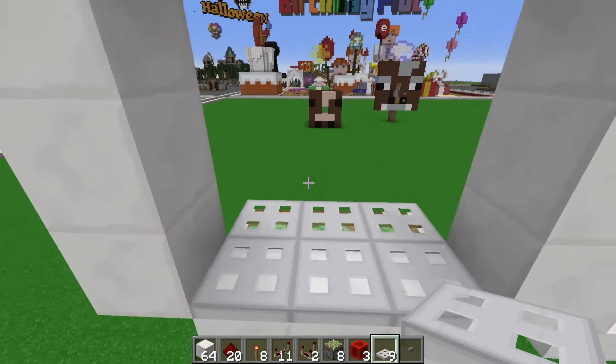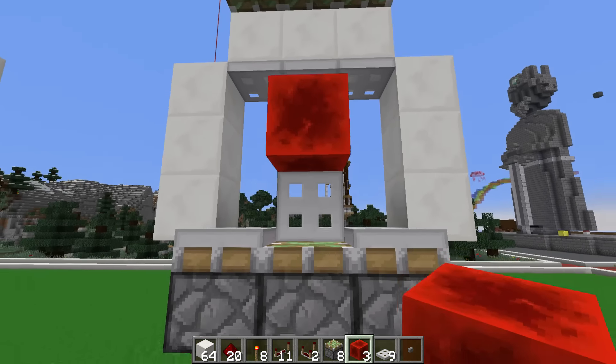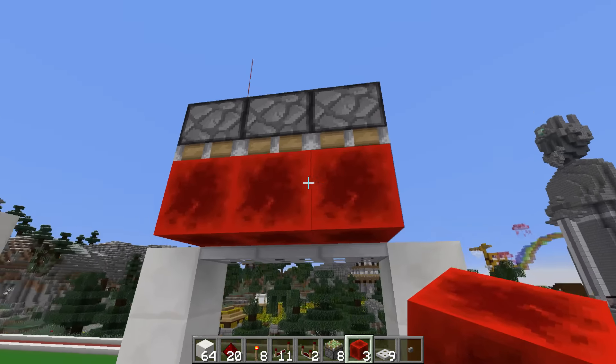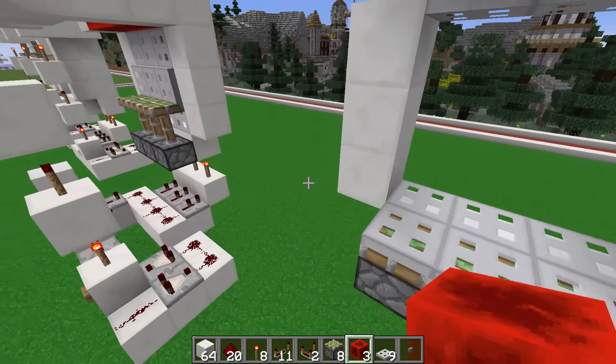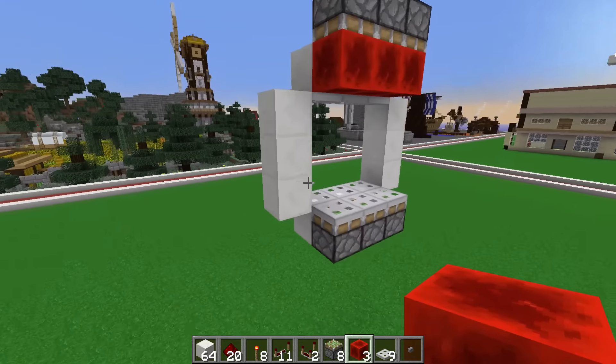It's important that you place those from the outside and those from the inside, because if you open those you can see that it opens in the right direction. Then we want to have 3 redstone blocks here at the top. Those will update these trapdoors so they stay in this position even if they don't have any redstone power. We'll get to that in just a moment.